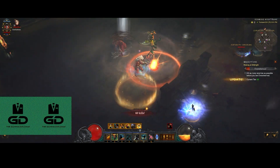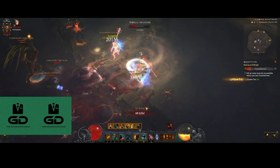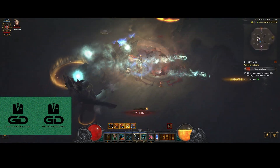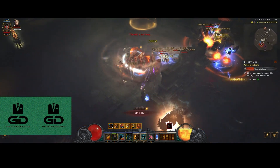What you do want to do is get to at least tier 125. Why? Because you will automatically get a gem that you can use to augment, as if you had cleared up to 125 yourself in greater rifts.